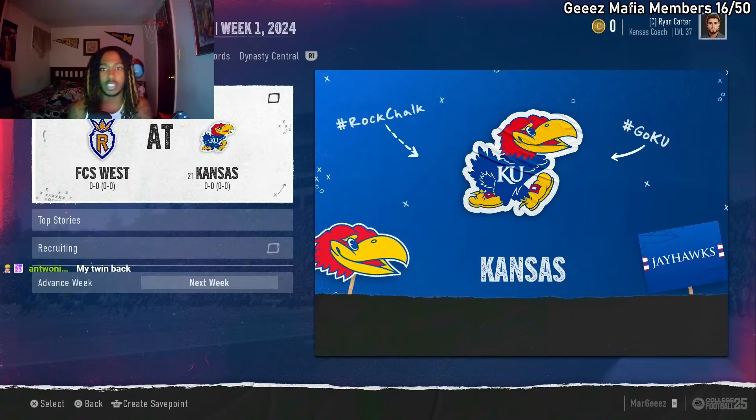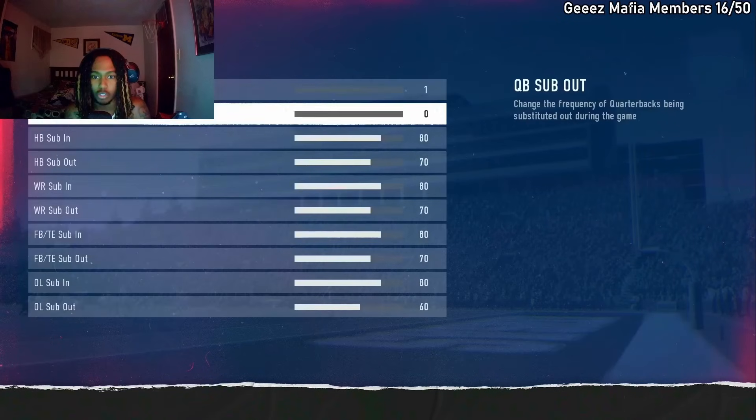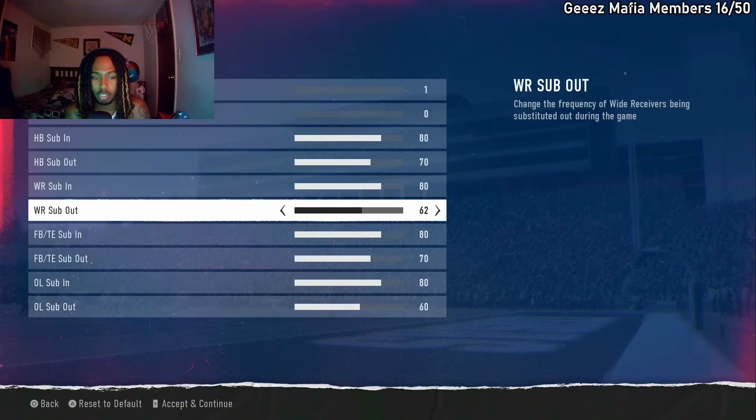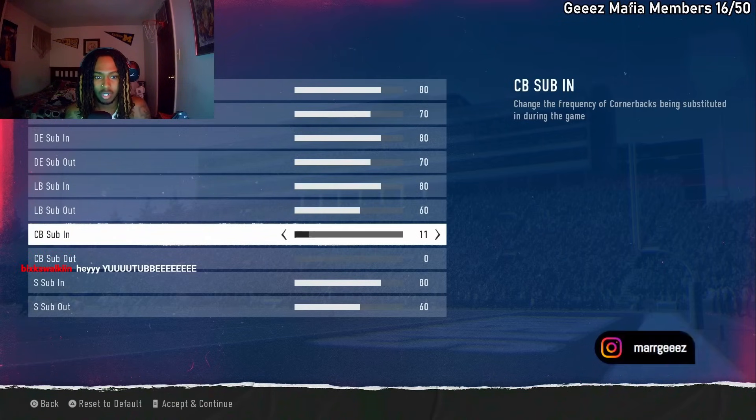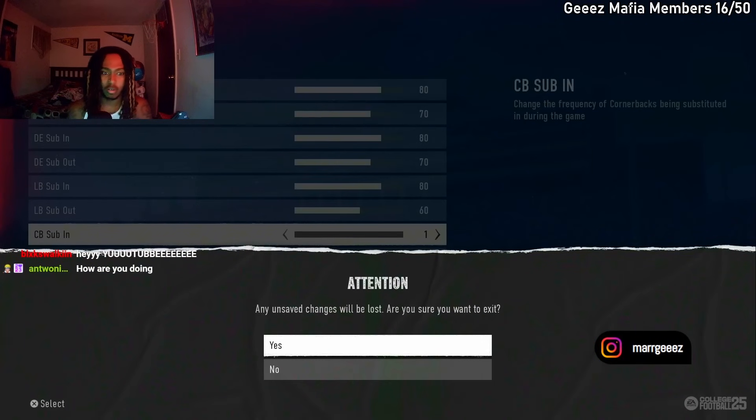You want to go to the week you're about to actually play a game so you can make the rest of the adjustments. Go over to team, go to auto subs, and turn the shit down. Wide receiver sub out — turn that all the way down, and turn the sub in down to one. Do the same thing for corner as well. Now you're not going to get subbed out of the game.